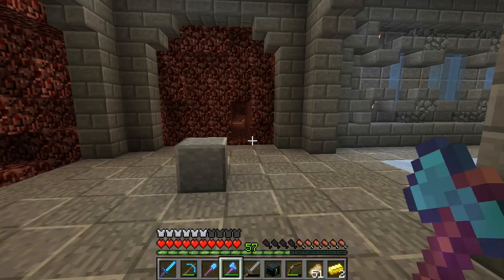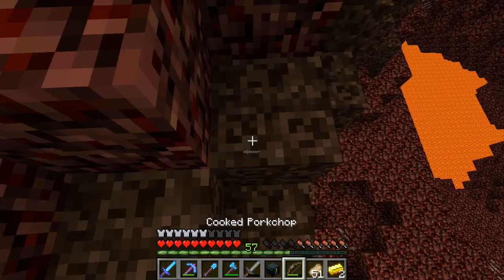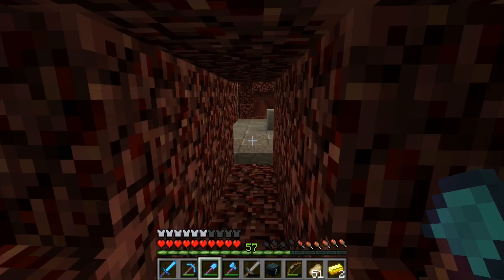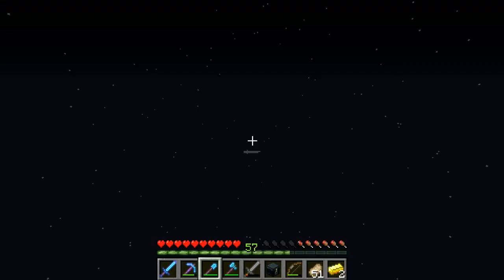Let me grab all that — there we go. Now we can fight a wither, fantastic. The only thing is I don't think I have any potions, so we might have to check that out — could be an opportunity to use our potion room. There's a villager over here. What are you doing here, villager?